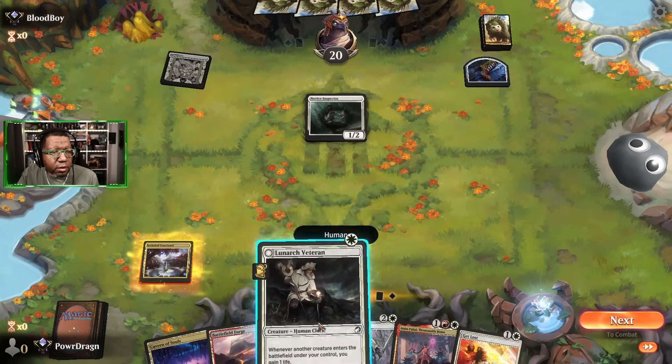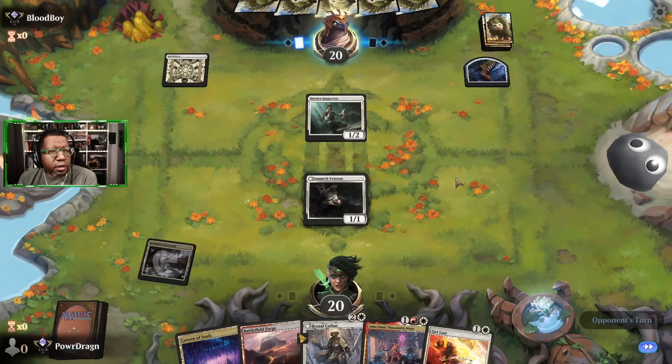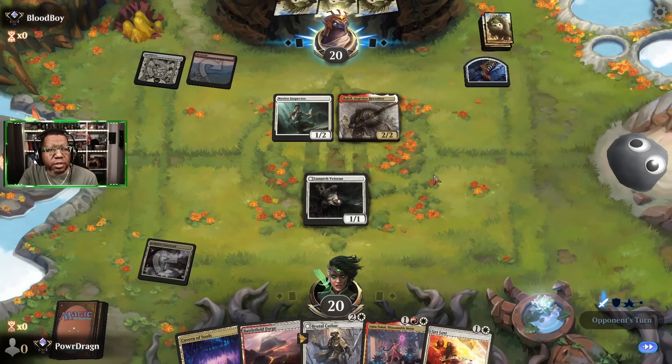We're playing against this thing again. We have some cards that are good in this fight — Get Lost and Brutal Cathar to get rid of wardens. We need a two-mana thing pretty badly. Opponent is going a slightly different route — I've seen this a couple of times: playing Baird and usually war leader's call stuff. Since we have Get Lost, if we don't get a two-mana thing, I might use it to get rid of the War Leader's Call, then use our creature to get rid of Baird.